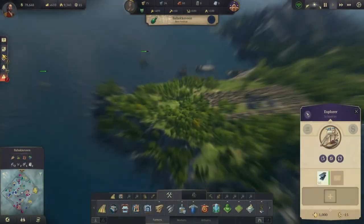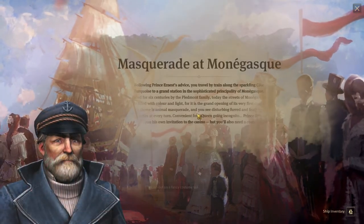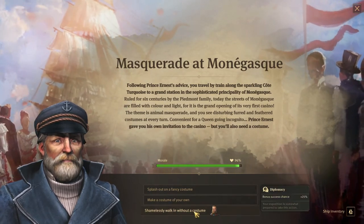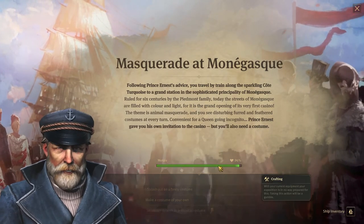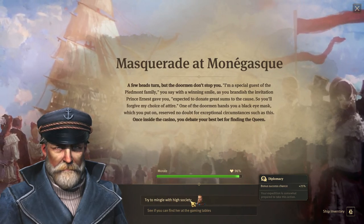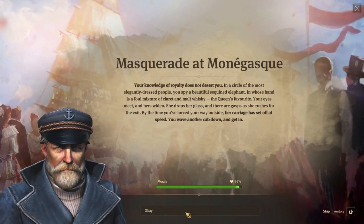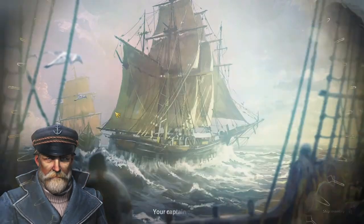Let's go to the Old World. Following Prince Ernest's advice, we travel by train. We are going to shamelessly walk in without a costume and try to mingle with high society. If you want to read all that, go ahead and pause — I'm just going to do it. Your bulge of royalty does not desert you — very good, let's keep going.